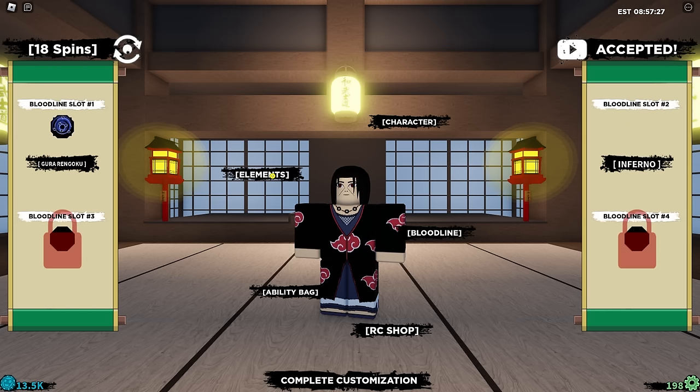I feel like the next account is the one we're going to get it straight off the bat. We've got 18 spins left and I still have hope. Last spin to finish it off — and we got the wood bloodline. I'm going to be switching accounts until we do get the combo that we want. This is going to take so, so long.